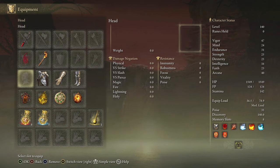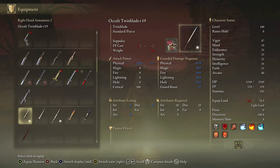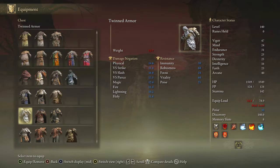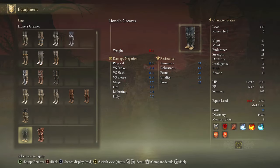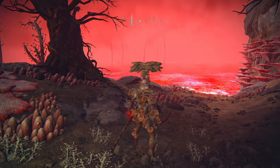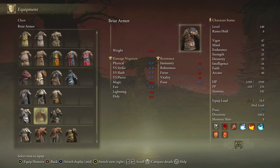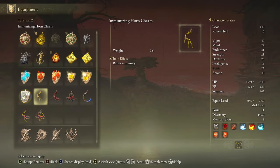And here we are back at the Lake of Rot. We have our Mushroom Set. Make sure you have your Beast Repellent Torch out — I like to put it in my right hand so I can have my healing in my left hand at all times. Put the Mushroom Set on. The reason this is important is because it has the highest immunity in the game — so it's a lot harder to get poisoned. You can see we have an immunity of 102, whereas normal armor is around 35 to 50. We pretty much have double immunity. We're also going to swap to a talisman that raises immunity as well.